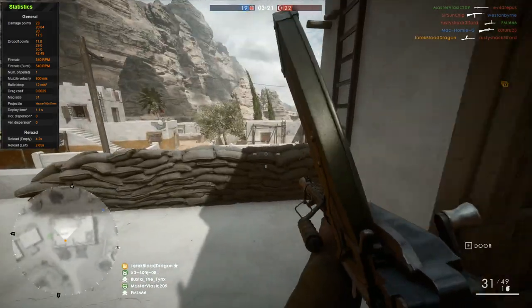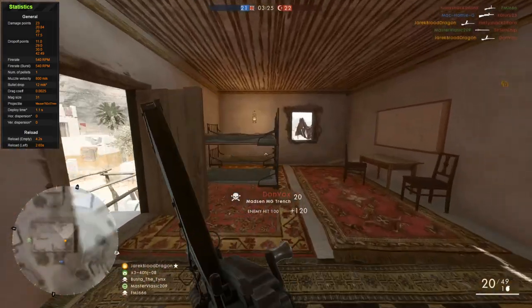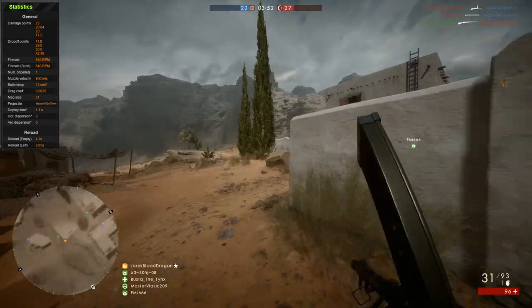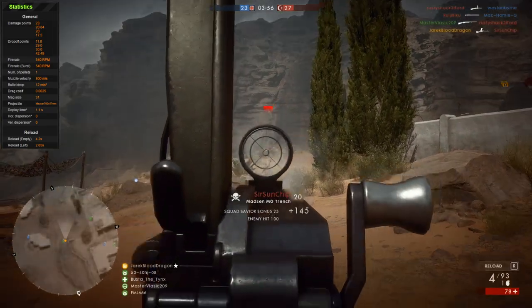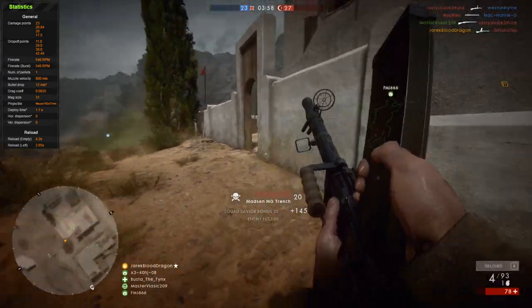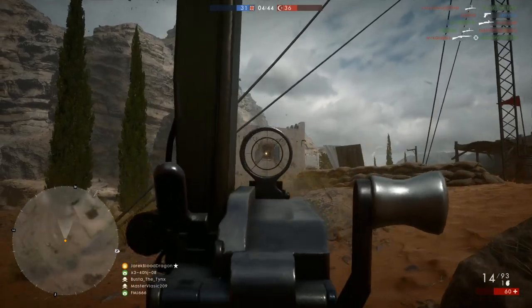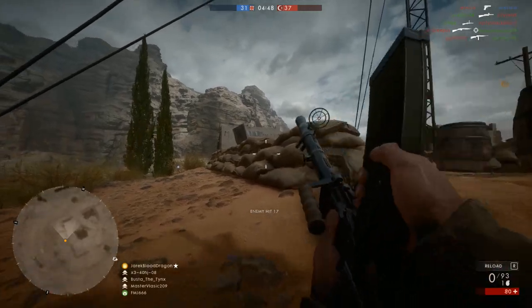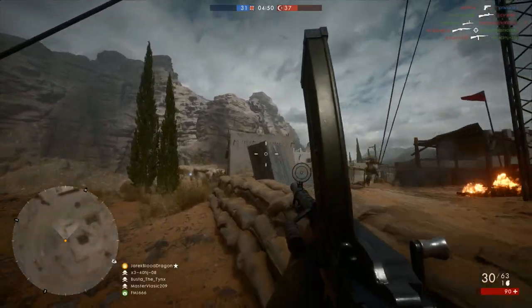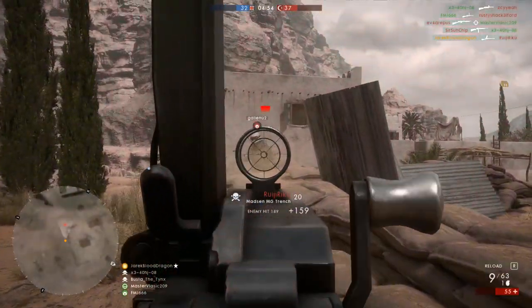The magazine size is okay at 31 rounds — it's definitely better than the BAR, but nowhere near as good as the MG15. Its reload time is okay at 2.65 seconds, but pretty horrible if you get the empty reload of 4.2 seconds, so try not to empty your magazine entirely. When you completely empty the magazine, it's almost as if the magazine gets stuck and the animation has to give it an extra yank to pull it out. This adds another second to the reload time and will get you killed quite often, so don't empty out the magazine.